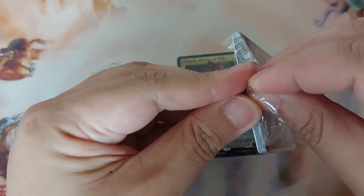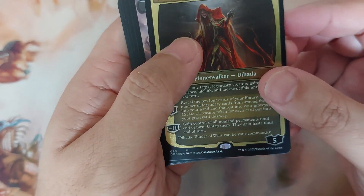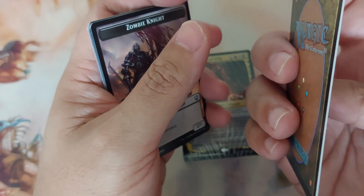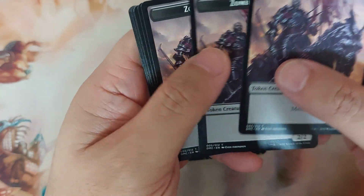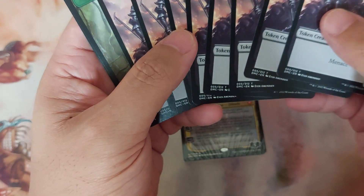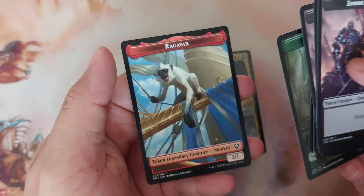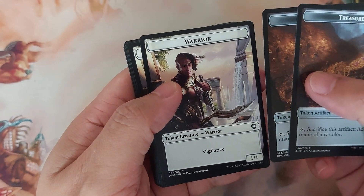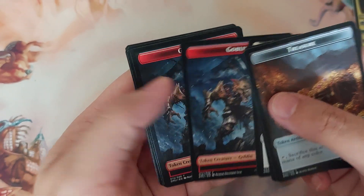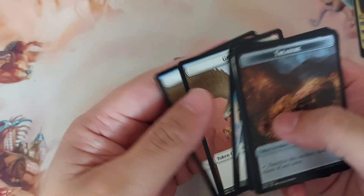First is the display commander — you can see the thick card compared to the others. There are zombie tokens, elephant, and Ragavan tokens. On the back side of the tokens: treasure, warrior with vigilance, goblin knight with vigilance, and a griffin with flying.